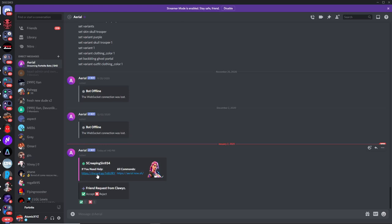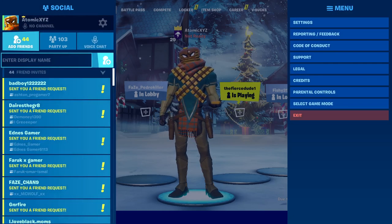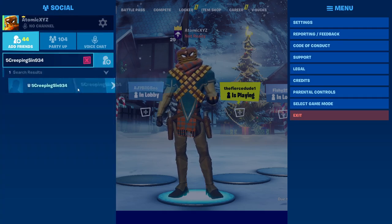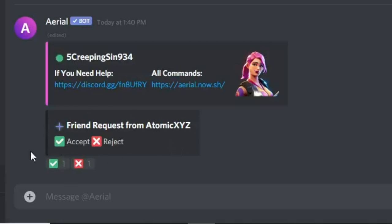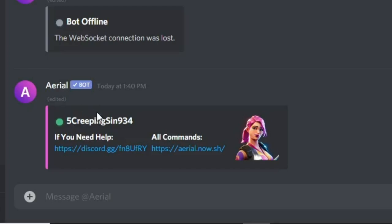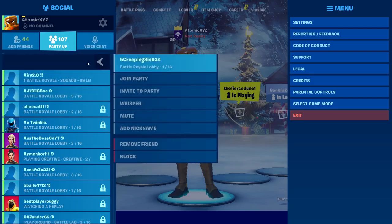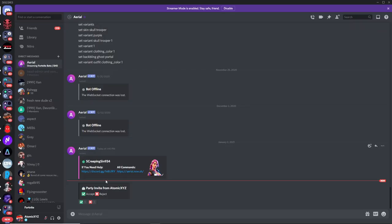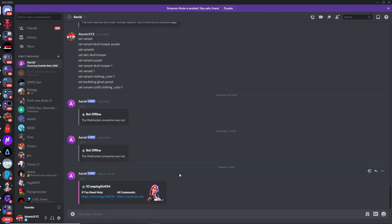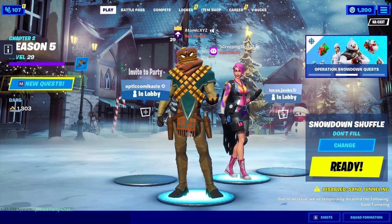Go back into Fortnite — if you're on a console, just type it in with the keypad. Go to Friends, type in the bot name, press Enter, and add friend. It should look something like this. Click on Accept and that will let the bot know that you are the owner. Then click on the bot, click 'Invite to Party', go back and click Accept. This ensures no one else can join your party.